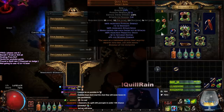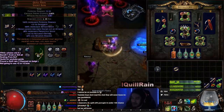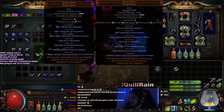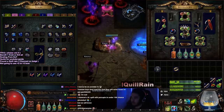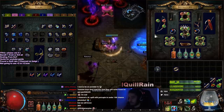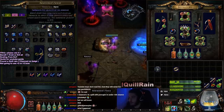I did just find a Quill Rain in maps, and I said if this rolls essentially over 90 projectile speed, I'm just going to go ahead and roll it, because it's good to have two separate Quill Rains. That way, when I do get a five-link, I can stop trying to fuse it and focus on another one.